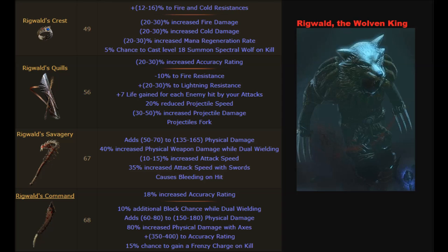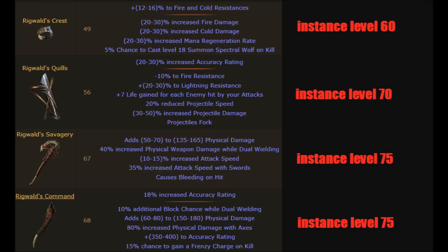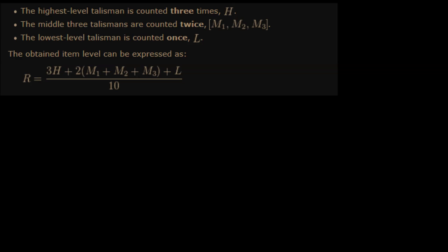Riegwald has its own loot table containing these uniques: a ring, a quiver, and 2 weapons. The loot table is dependent on the level of the Riegwald instance, and the Riegwald instance is determined by the item level of the sacrificed talismans. The formula takes different item levels of talismans into account, where the highest amulet has a bigger influence on the result. The highest amulet is calculated 3 times, the middle amulets are calculated 2 times, and the lowest amulet is calculated only 1 time. The final result is rounded up.